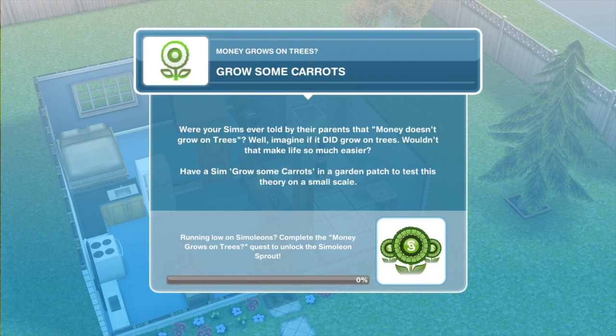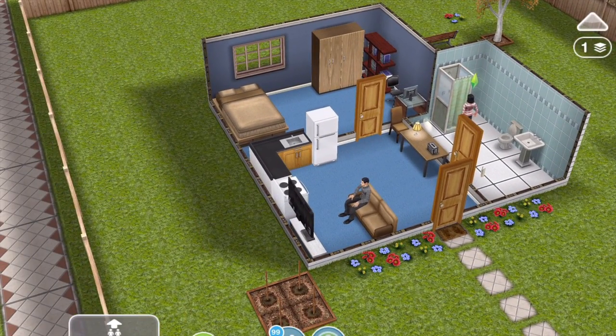The first thing that we need to do is to grow some carrots. Were your Sims ever told by their parents that money doesn't grow on trees? Well imagine if it did grow on trees. Wouldn't that make life so much easier? Have a Sim grow some carrots in a garden patch to test this theory on a small scale.